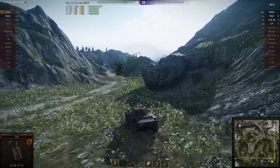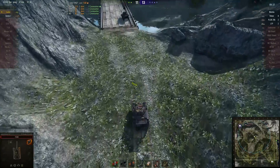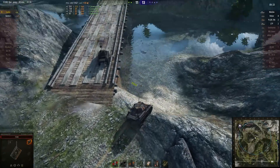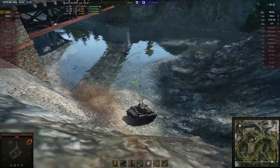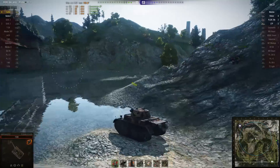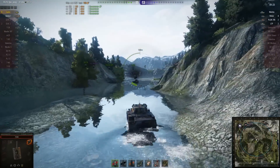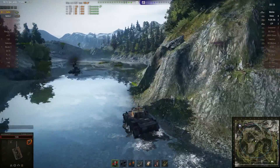Quick note on the Luchs armor: the stock Luchs has 30 millimeters at the front of the turret and hull, but an upgraded Luchs has 50 millimeters of frontal turret armor. That still doesn't beat 63 millimeters of penetration from a 40mm Bofors — except it just did. So we're certainly not complaining.